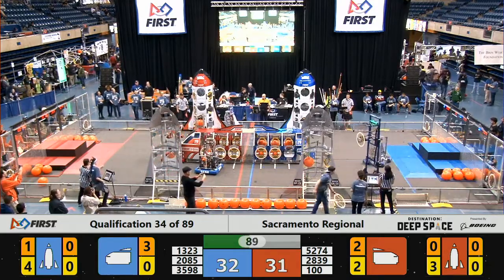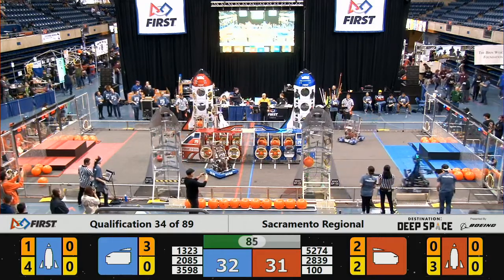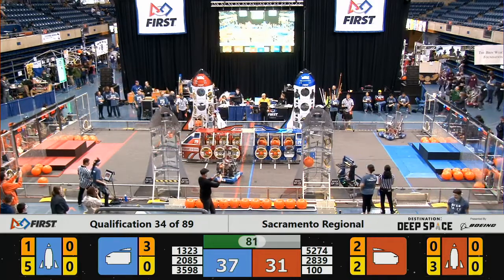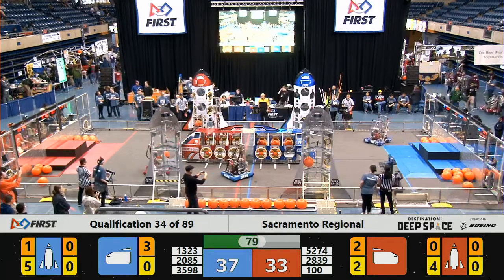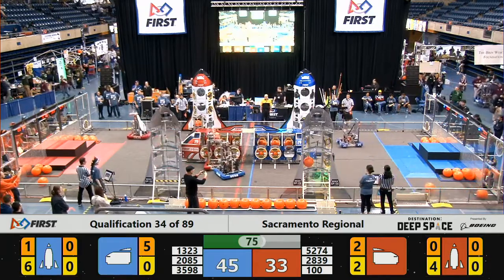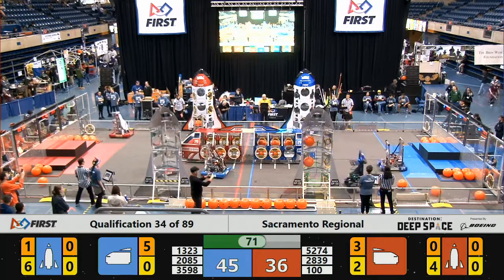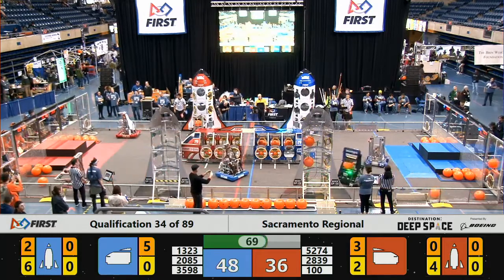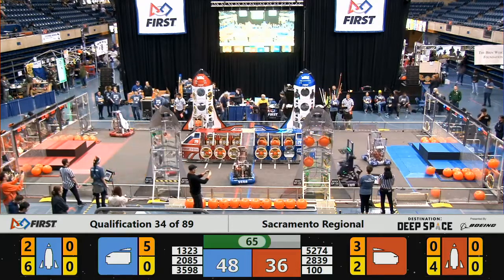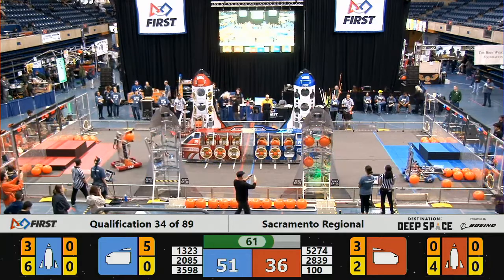We've got some Red Alliance cargo trying to be delivered through that nose cone of the Red Alliance cargo ship, but it's not quite lined up enough. Daedalus coming through with another hatch panel placed successfully, but their Alliance partners are standing in front of the loading area — it may be difficult to get some cargo into that ship. The cargo continues to get filled in the first Blue Alliance rocket by Mattown — they've got three pieces of cargo in those so far, along with all six hatch panels.